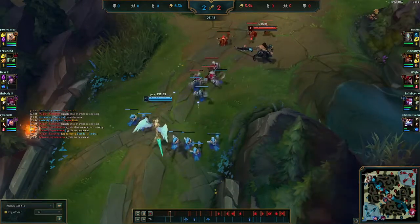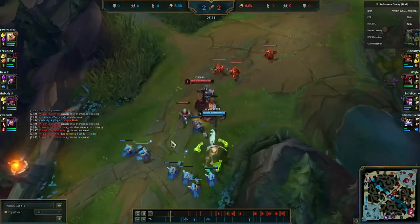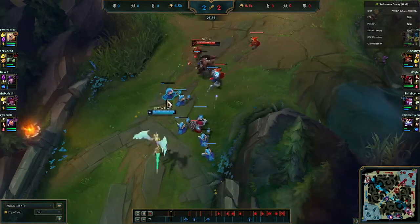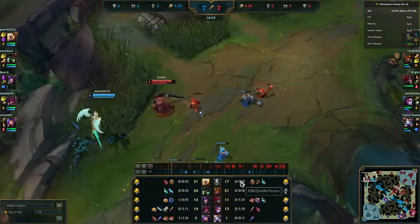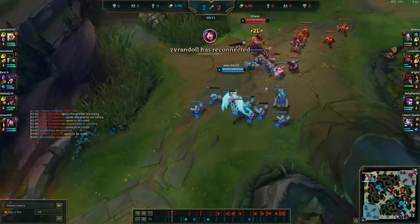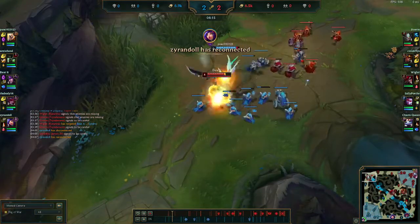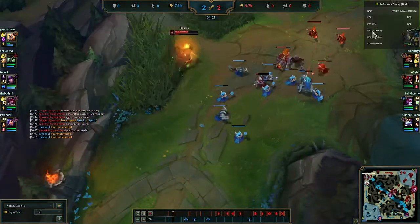So here we're on wave 4, and Kale has lost. I'm going to hit level 4 here and try and fight her a little bit — try and force a Flash, force a TP, and accrue any little advantage I can with this level advantage on her. But it ends up not really doing anything, though it does force her to reset. Following her to reset here is good — it's great even. You can see the trade, and that feels nice.